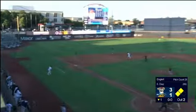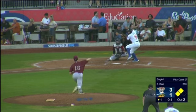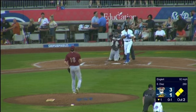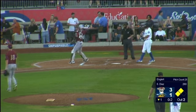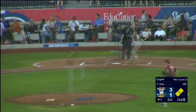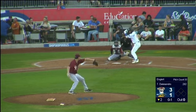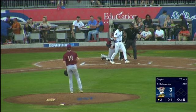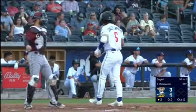Another extra base hit — hanging breaking ball right over the heart of the plate, turned on. Diaz could lean on one here. There's a fastball. 0-1 pitch. And Diaz, 0-2 pitch — nice sword right there. A big strikeout by Englert. First pitch fouled away, 0-1 pitch and he fanned. 0-2, and D'Alessandro swung up on a high fastball, he's down.